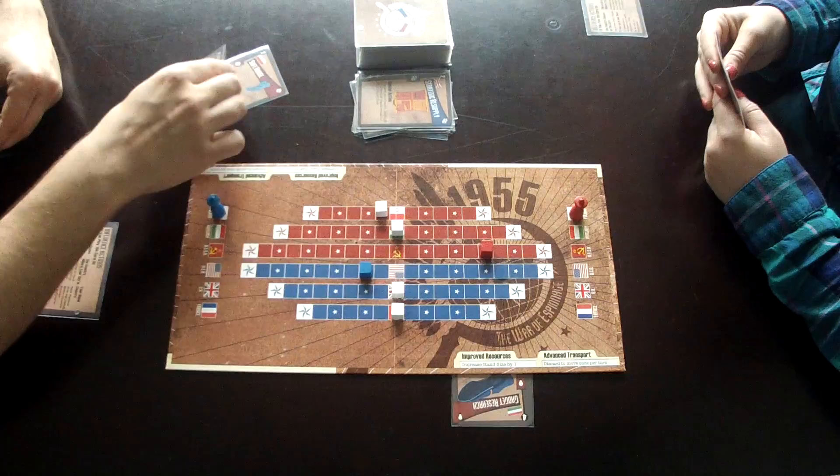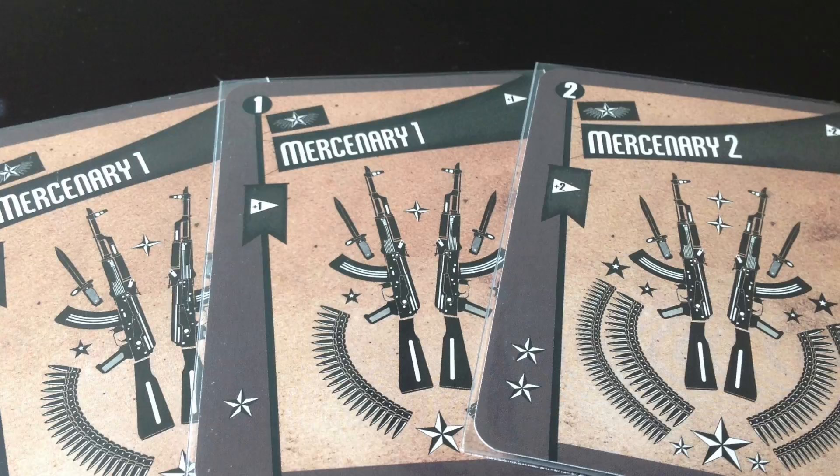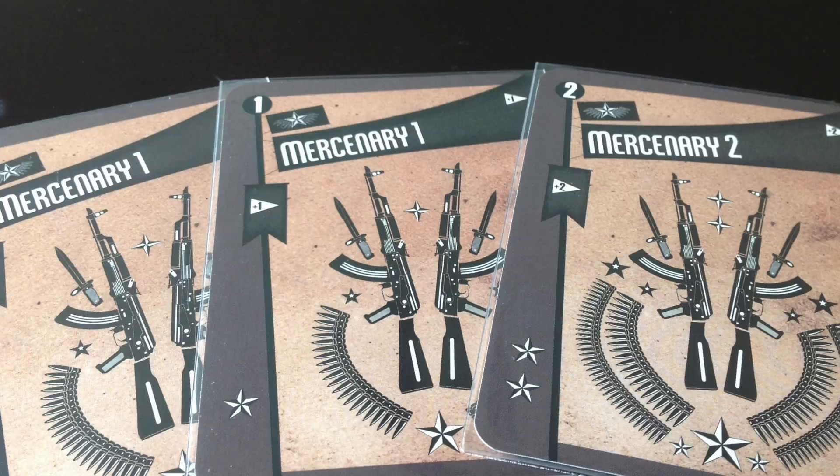On top of all these cards with different flags and colors, there are also mercenary cards, and those are considered wild cards — they count for whatever you'd like. They can be combined with any card for a combined influence play, used on their own, combined together, or used to block as well.